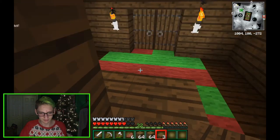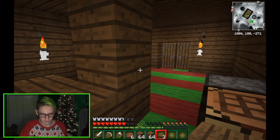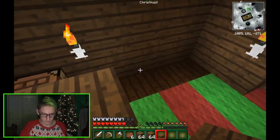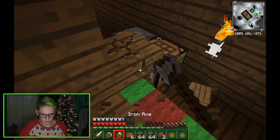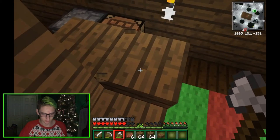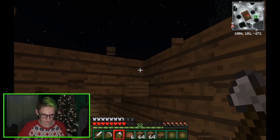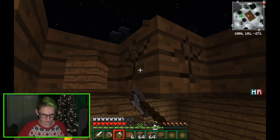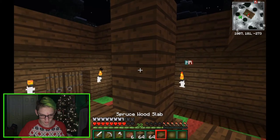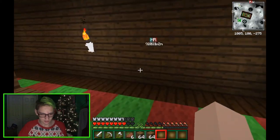Oh, right there, maybe like that. Then I need one right here. Can I get up like that? No. How does this work — is it because of this I can't get up? Yes, all right. Oh my god, my whole roof is gone! Okay, okay, and then I need one right there — all right, I think I know how to do this.